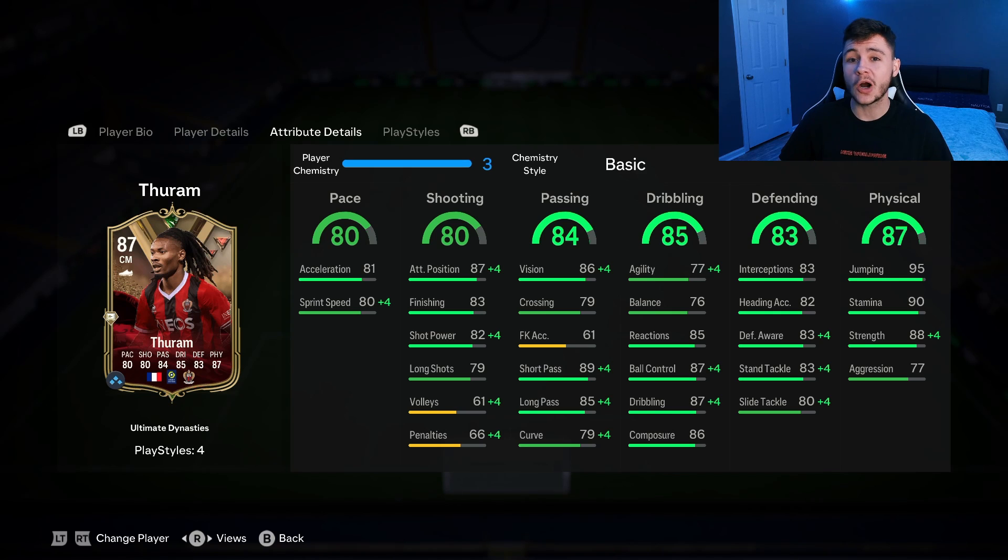Last but not least, and probably where the card is going to excel the most, is his 87 physical. He has 95 jumping with 90 stamina — that's huge for a box-to-box midfielder — 88 strength and 77 aggression. Keep in mind he's also 6'4", so in the middle of the field he's going to be a big, big presence.